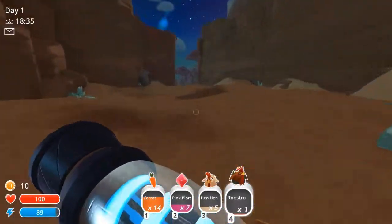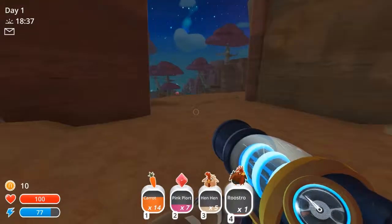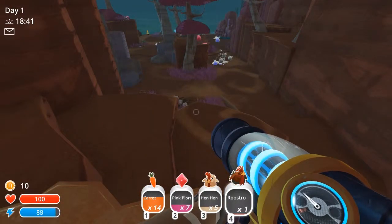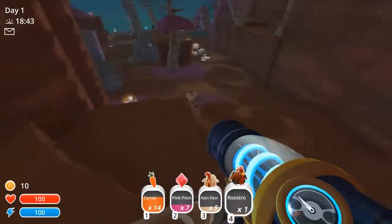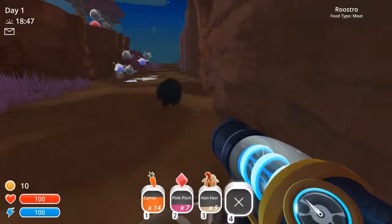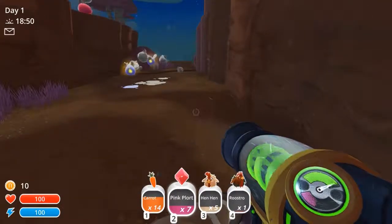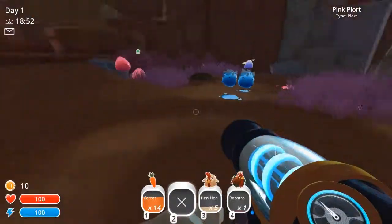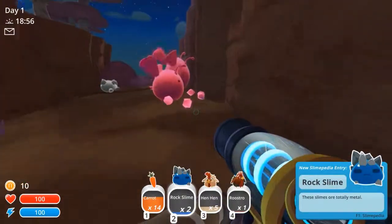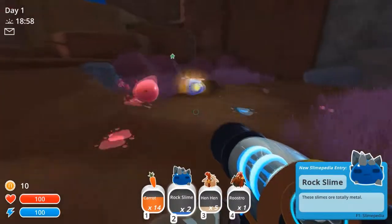We're gonna look for a blue one - are they called rock slimes? I don't know. I just find lots of tabbies. I want a rock - take him! Rocky. I take two of those. I just shot out the blue.